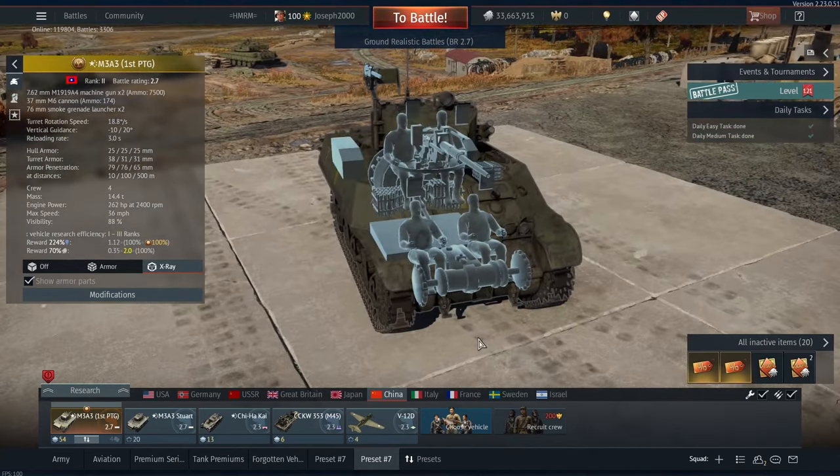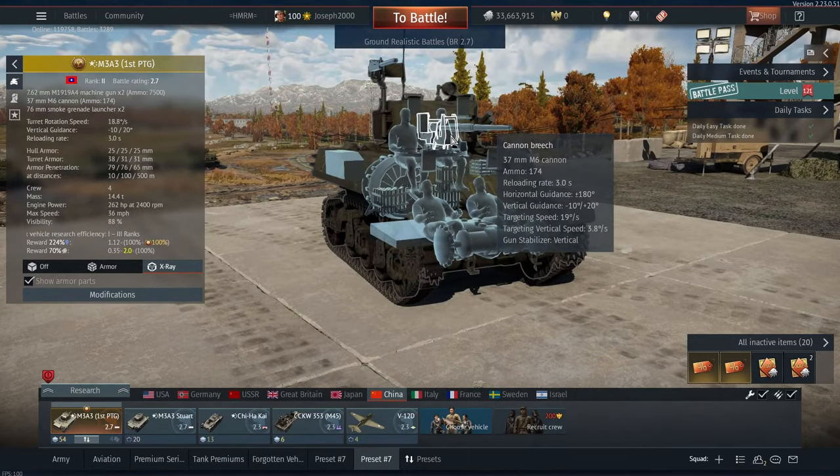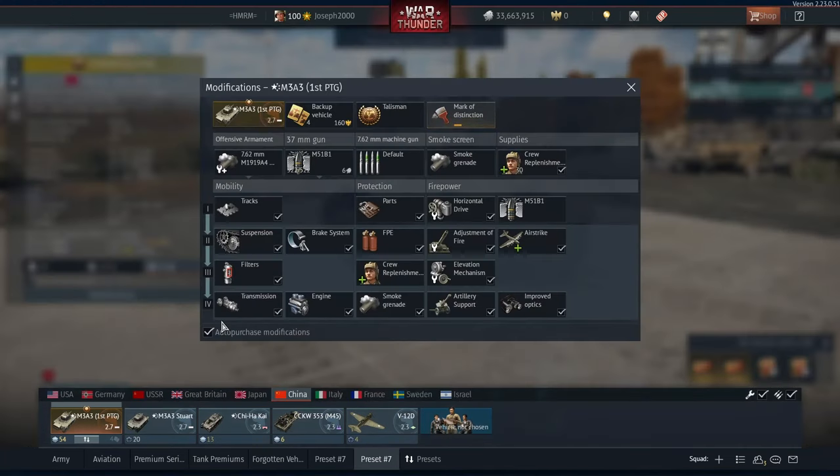On the vehicle you do gain access to two .30 calibre machine guns — one coaxially and one up here operated by the commander. This one does sometimes help against lighter vehicles and can also target aircraft to some extent. But the main thing to be considerate of is the main gun. You do get a stabiliser that works to around 9 to 10 miles per hour, and it can definitely do some work, though that won't always guarantee a penetration on target.